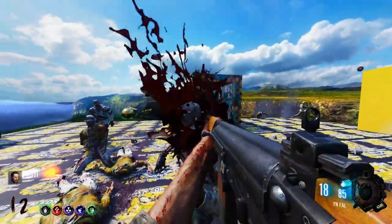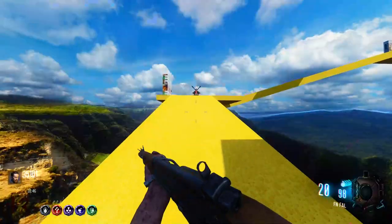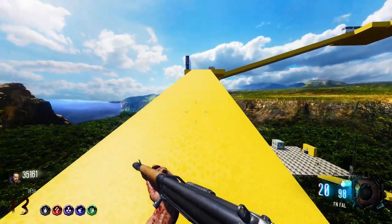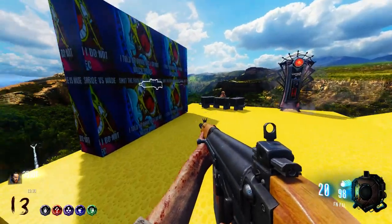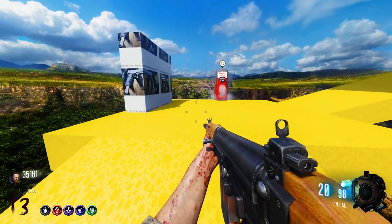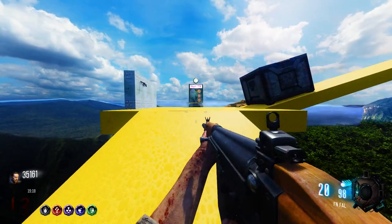The only real challenge I'm having in this map so far is the doors are ultra-expensive. It does have a really cool perk icon on the map, but the memes are backwards — some of them are backwards and some are cut off and not easily understood. Opening the $15,000 door.